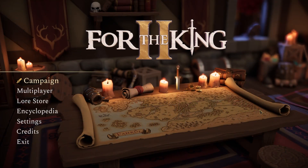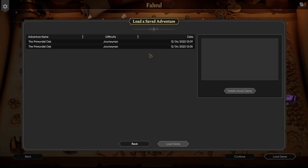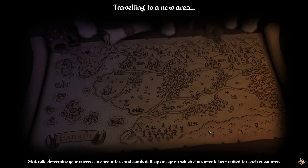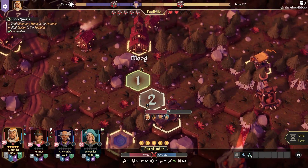Hello and welcome everyone to our For the King 2 playthrough. This is Episode 6, Chapter 2: The Primordial Oak. Last we left off, we were hanging around the town of Moog after just freeing it from the Goblin Siege. We got the Moog quest finished up with the Reduce Chaos, and we found a Sanctum, and we found a Goblin Catapult over here that reduced chaos — so we're doing pretty well off.